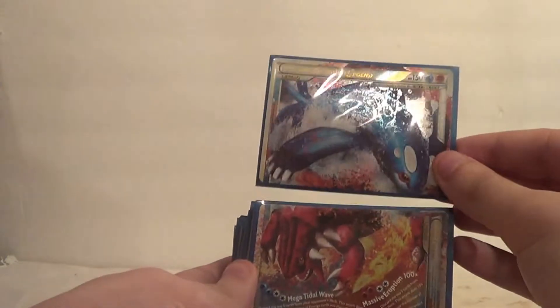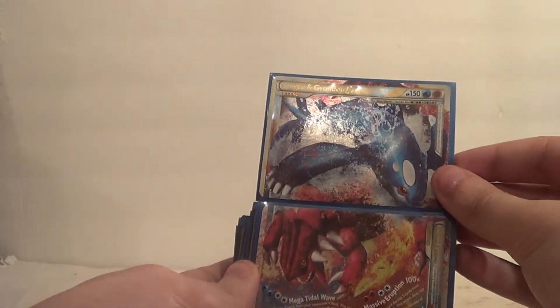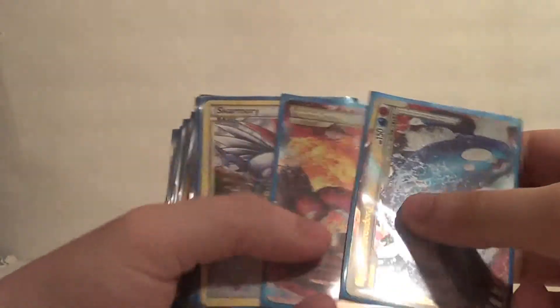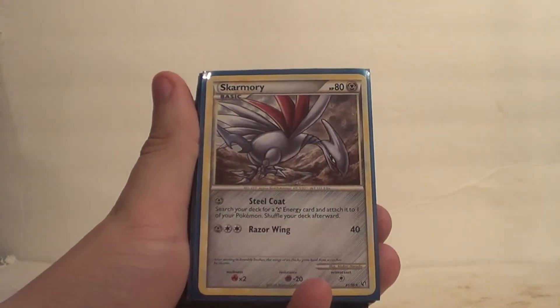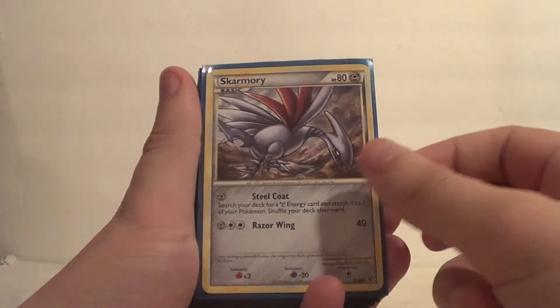That's pretty cool. I'm not going to sell this — I sell lots of cards on eBay, link in the description below — but I'm not going to sell this just because it's so beautiful. So I'll be keeping that. And then we also have two of this Skarmory. This Skarmory is really just in here for early in the game, because Steel Coat lets you get a Steel Energy and attach it to one of your Pokemon.